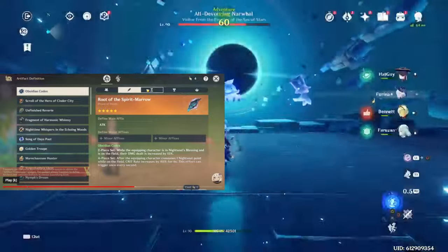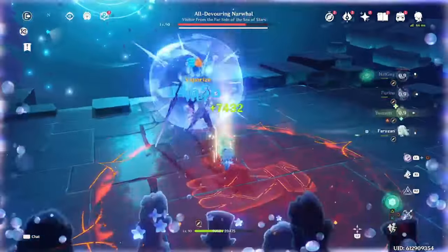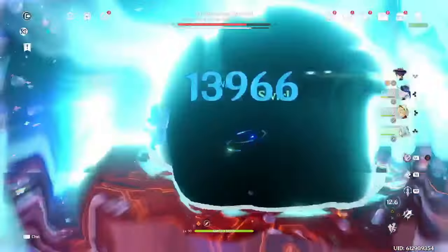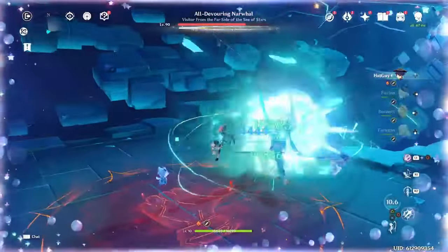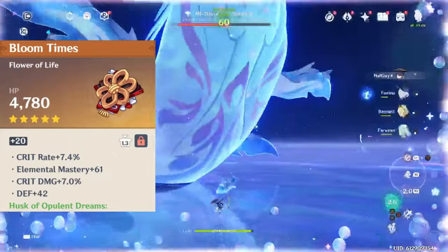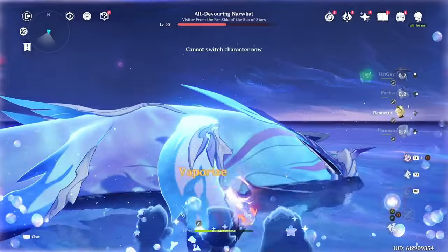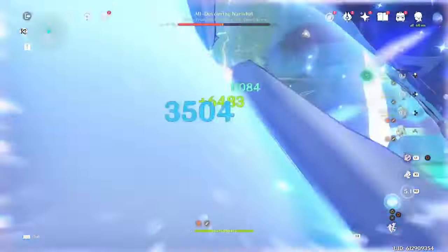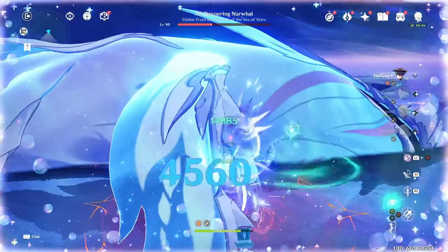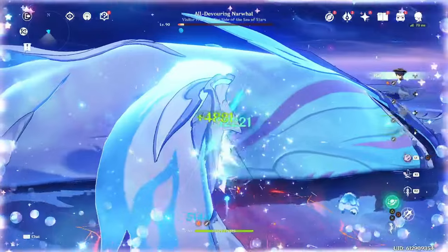Flowers and Feathers are generally the easiest pieces to get to roll well, since their main stat is set in stone and you just need to look for the right substats on them, so you will likely not need to craft these. However, since they do only cost 1 Elixir, if you have a Flower or Feather that isn't quite up to par, it can absolutely be worth crafting a better one — or if you somehow never got an on-set Flower or Feather with the right stats, it's definitely worth creating one instead of continuing to spend resin on the domain in blind hope.